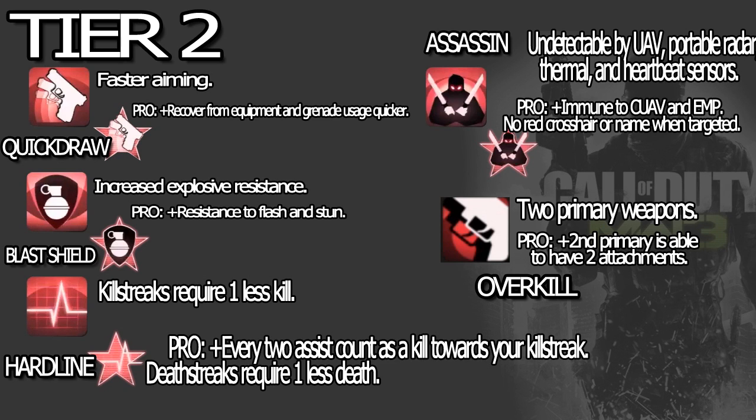Hardline is pretty much straightforward: killstreaks require one less kill. The pro part — every two assists count as a kill towards your killstreak, and deathstreaks require one less death. Every two assists counting as a kill towards your killstreak is pretty amazing. Those annoying assists when running Hardline are not going to be as annoying as you might think.